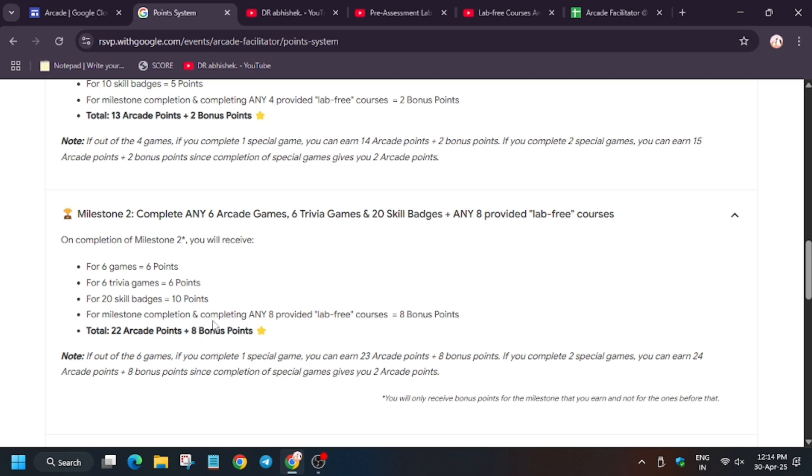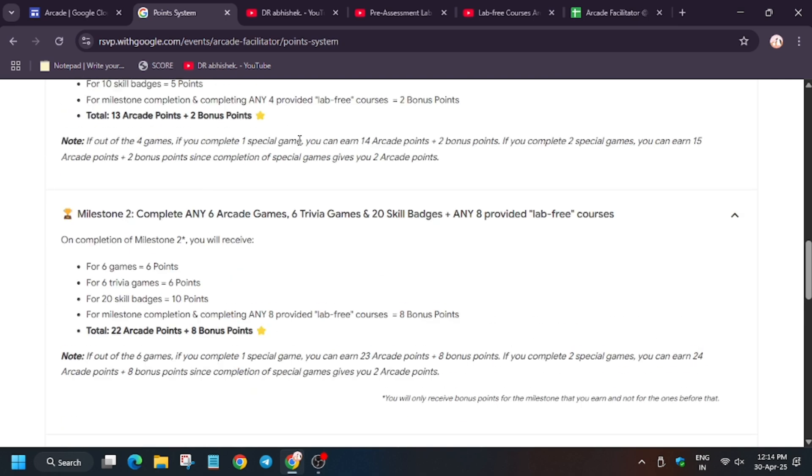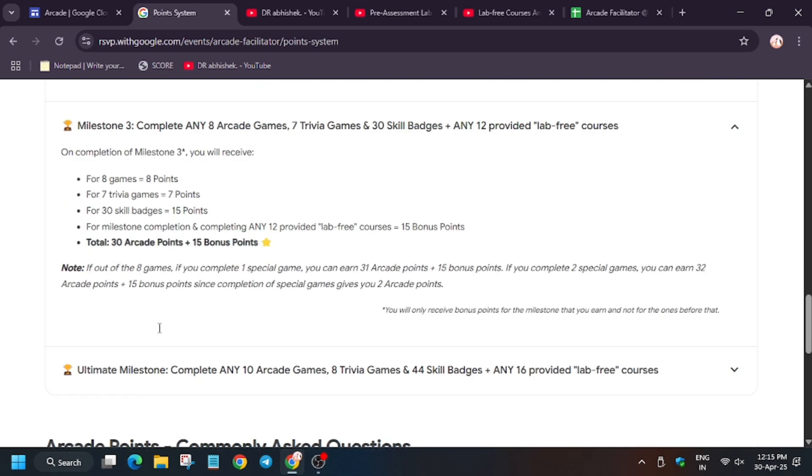If you complete up to Milestone 2 or 3 you get 15 bonus points, and for the 4th (Ultimate) you get 25. The points are not added like 2 + 8 + 15 + 25. You get individual bonus points based on the respective milestone you achieve.